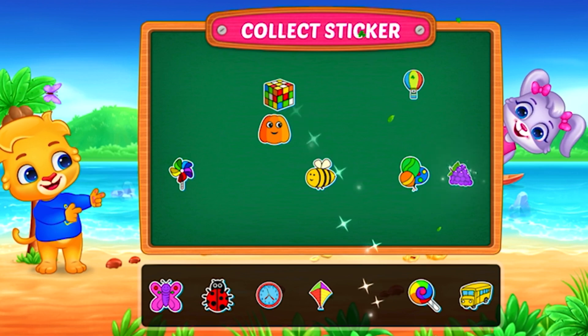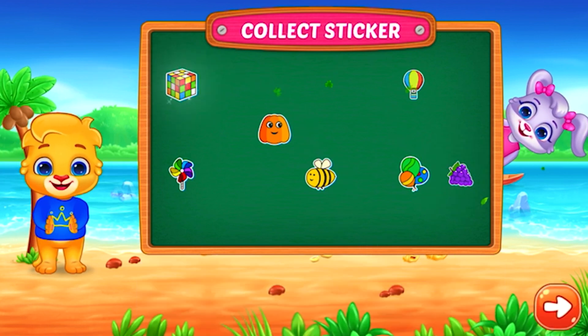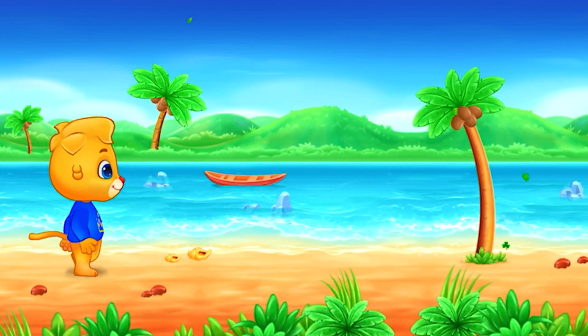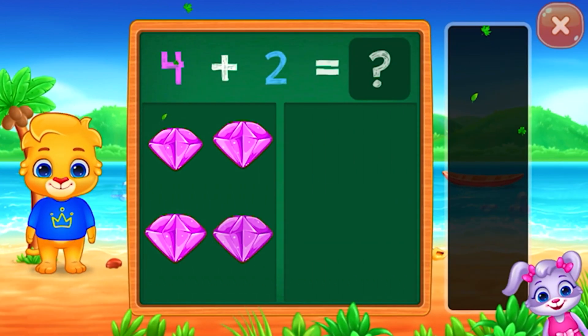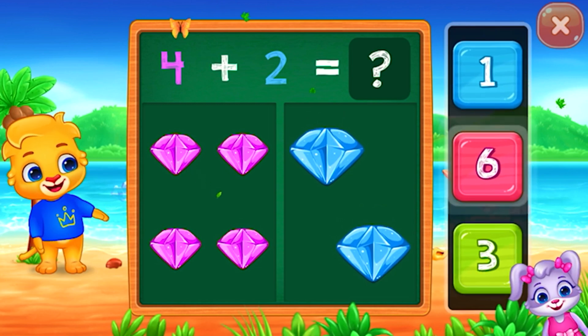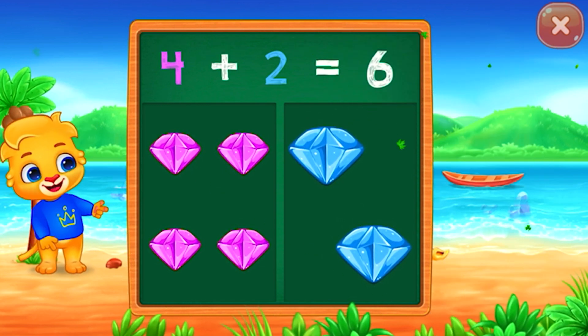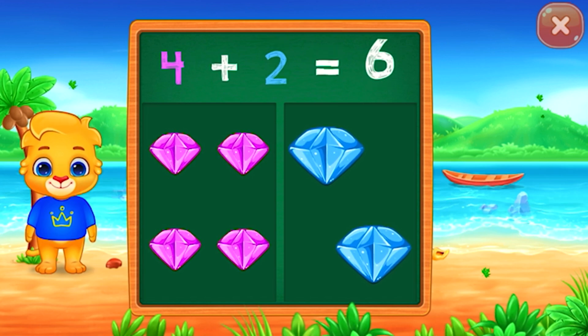Pick a sticker. Diamonds. Six. Woohoo! Four plus two equals six.